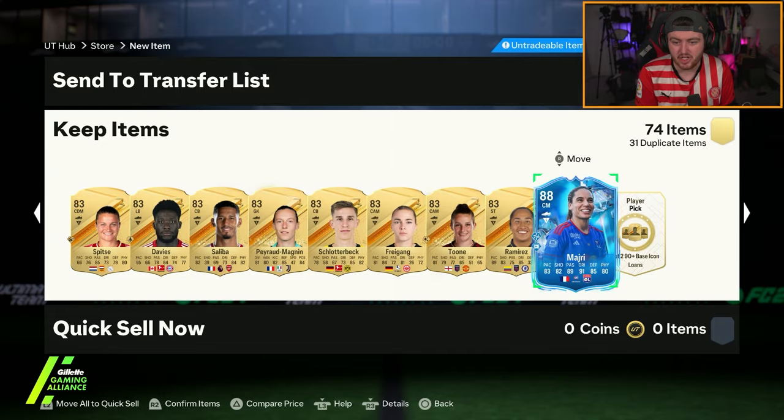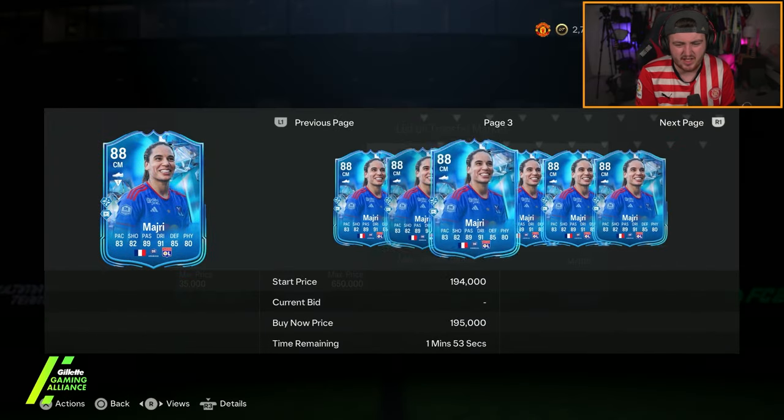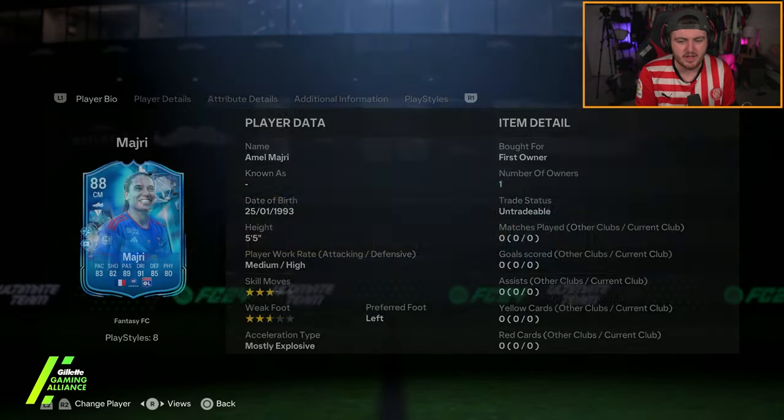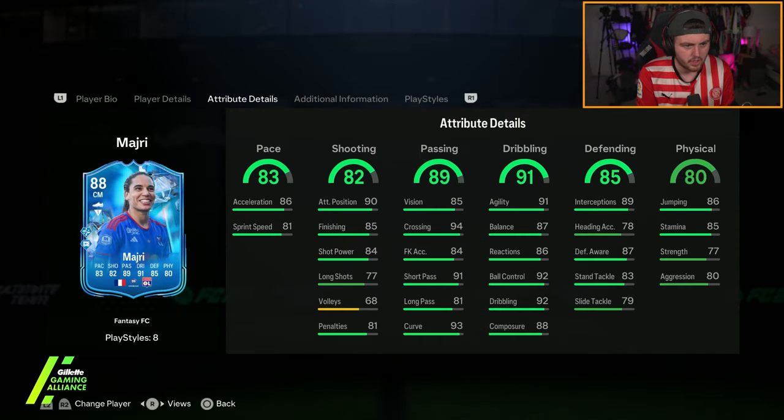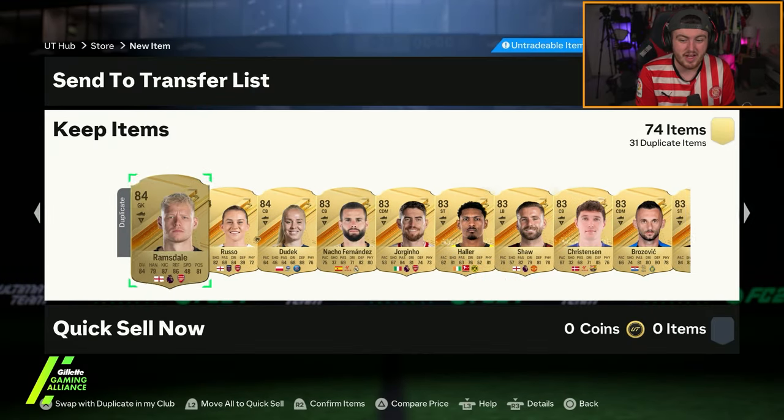Masri! That's not bad actually. Quite happy with that - she's about 160, 170k. The Lyon women's team is very, very good. She's five star, four star. That's a good card. I'm quite excited about that.